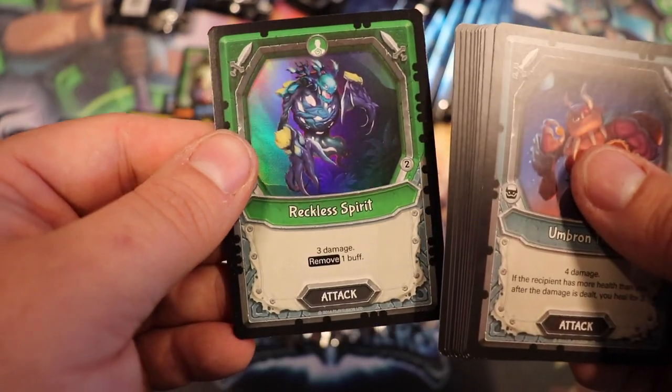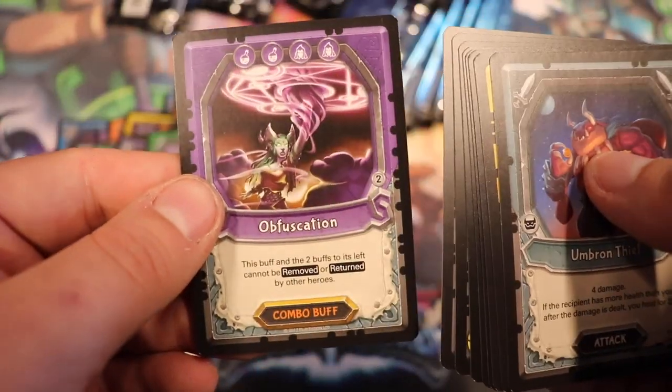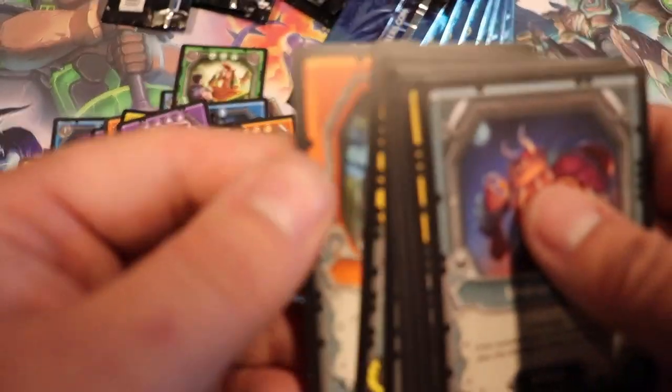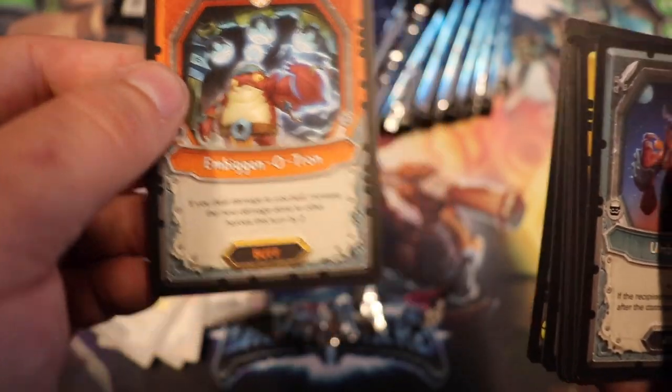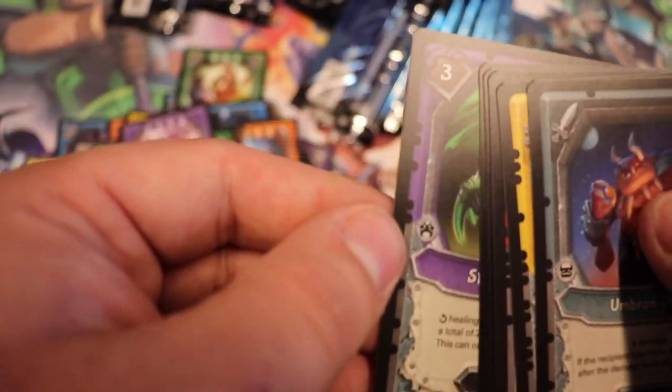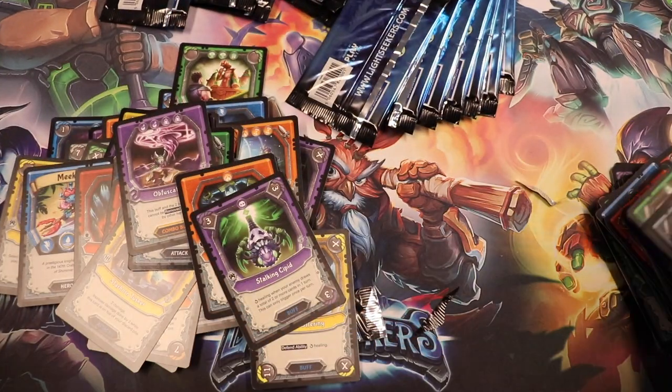Our foil: Reckless Spirit. Our rare is an Obfuscation — I can't even say that — Ambigoneutron. A Lunar Offering, a Stalking Sipid, and that's it, the rest are common.